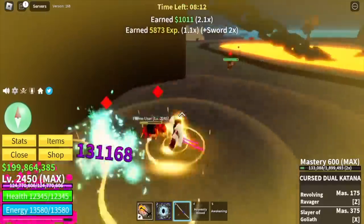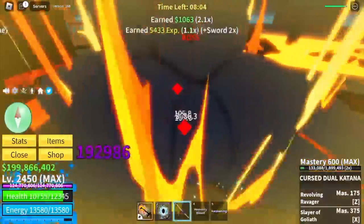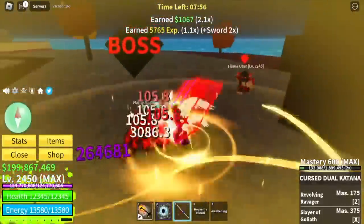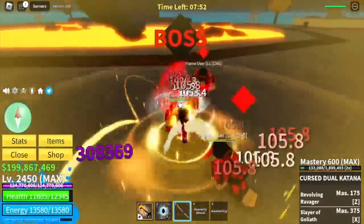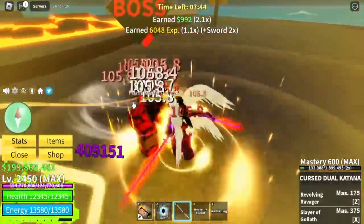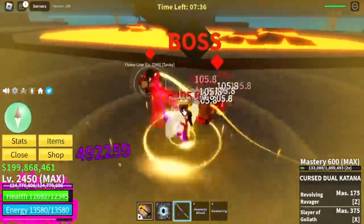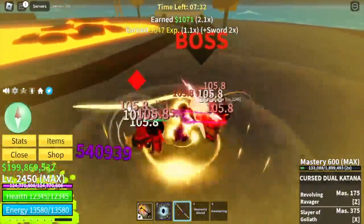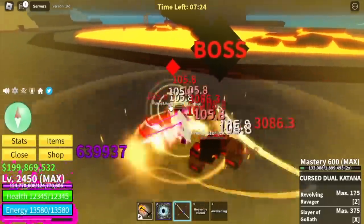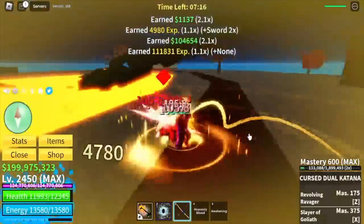Don't worry about exhausting all your awakening bar. At tier 10, it's very easy to regenerate it just by hitting enemies. The boss cannot move. Just keep on using your left click or auto clicker, use a sword — it's OP! It cannot damage us. This will only take effect when your enemy is within your range. The boss is almost dead — Flame Fruit, very easy. You don't need Buddha anymore, just use Door to travel faster.